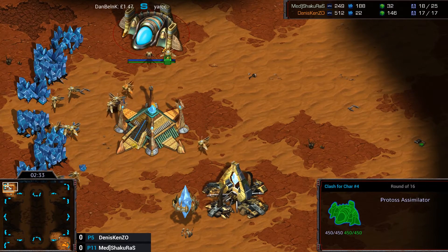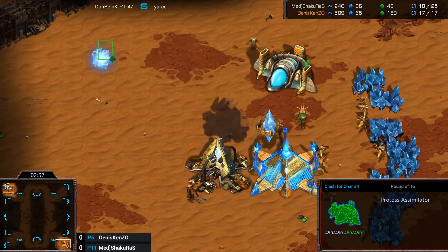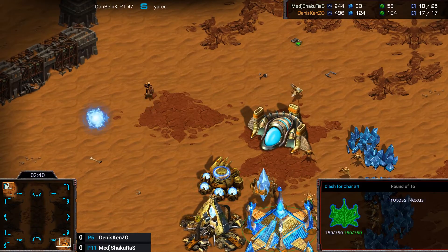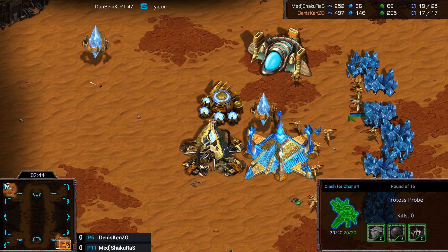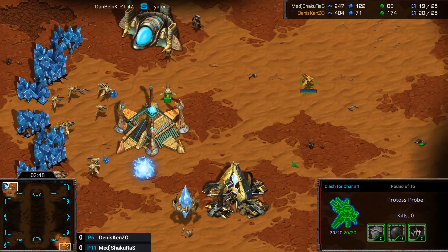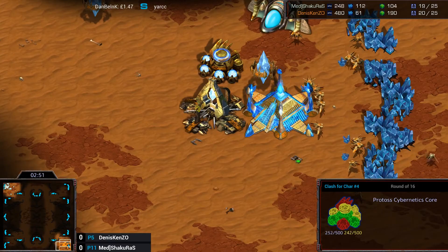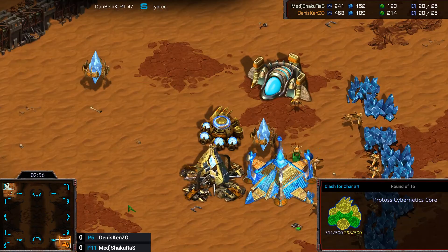I still can't believe we're on the fourth Clash for Char now as well. Kind of crazy - slowly catching up. That may be on like eleven, won't be too long, especially if Shantoo keeps taking breaks. We do see the probe of Shakuras in - actually both of them have probes in each other's bases. Interestingly, Arc Neon's not chasing the probe - he's just allowing it to sort of run around for a bit.